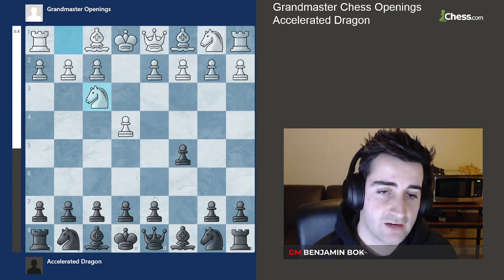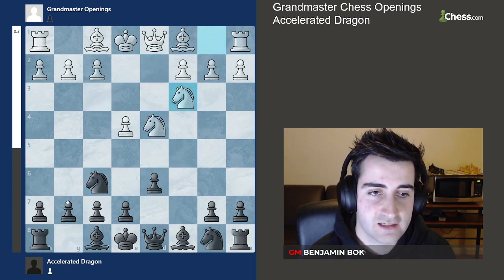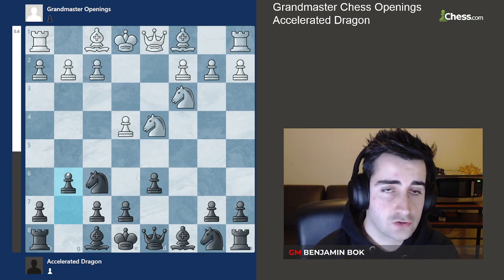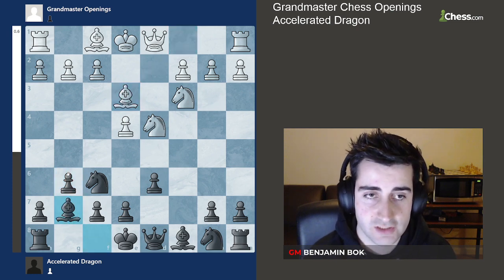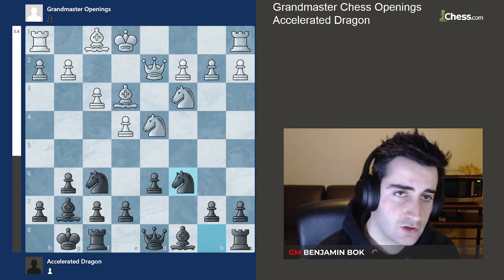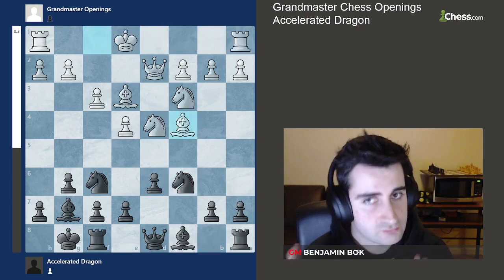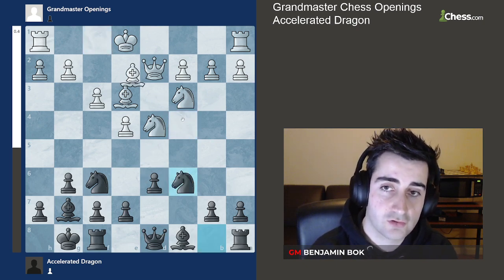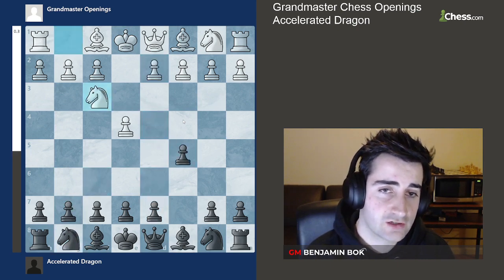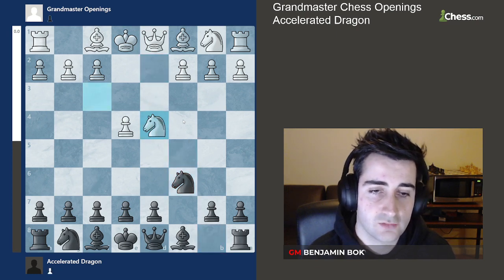The normal Dragon arises after the move d6, d4, captures, captures, knight f6, knight c3, and g6. Against the normal Dragon, white usually continues with bishop e3, bishop g7, f3, castles, queen d2, knight c6, and here white has two main options: long castles or bishop c4. Now the Accelerated Dragon continues with the move knight c6, after which white plays d4 and here we take and play the move g6.